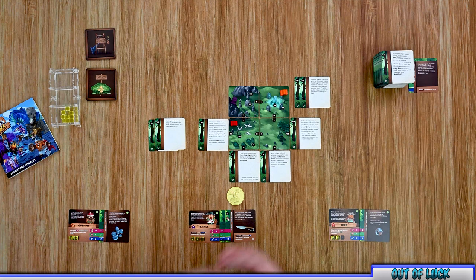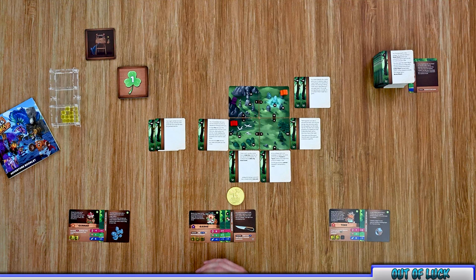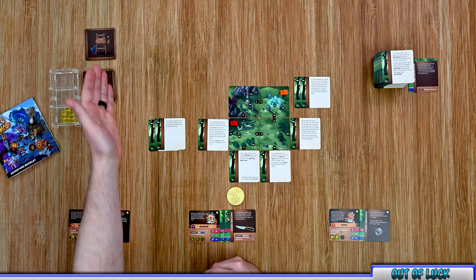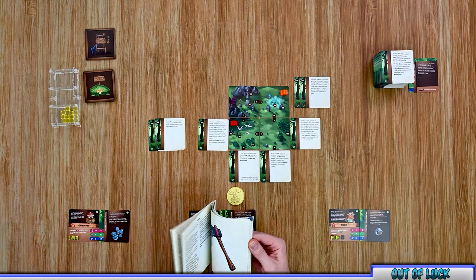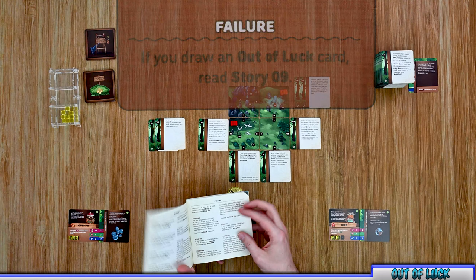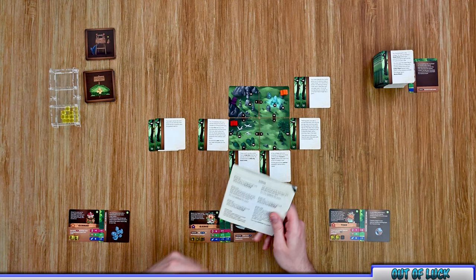Regarding the luck deck: if you run out of luck cards during your turn and need to draw one for a challenge, go ahead and shuffle the discard pile to create a new luck deck and continue your turn. At the end of that turn, after completing your actions, draw an out of luck card since you reshuffled. Apply the card's effects, then reference your chapter — for the ruins, drawing an out of luck card sends you to story 09 in the adventure book, which may end the quest in failure or have other effects.